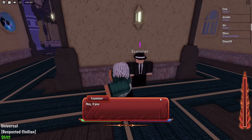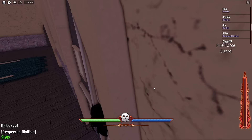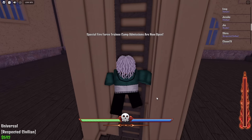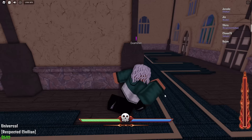Now that we're inside the base, you're going to want to talk to the examiner and say yes. It'll start up the queue for the Fire Force inauguration. I'm doing it with my friend. It's going to send notifications for when the Fire Force exams start. It immediately started the second I tried to climb the ladder, so you should stay by the examiner and wait. Then go talk to him again, say yes, and now you're queued.